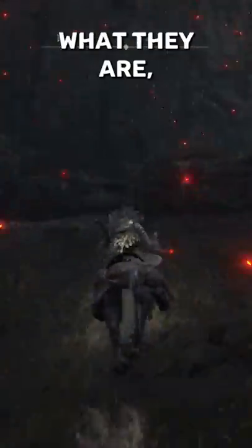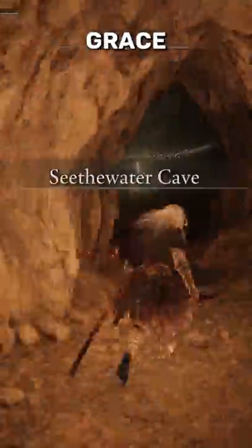This is going to cost you one stone sword key, and make sure you watch out for these little volcano erupting things — I don't know what they are, but use the stone sword key at the front of the cave. Heading into the cave, there will be a grace immediately right there.